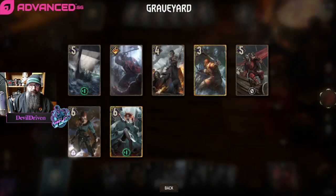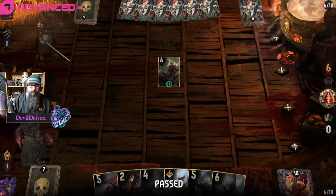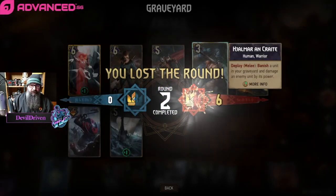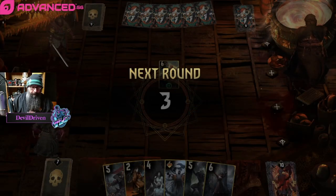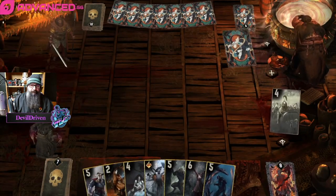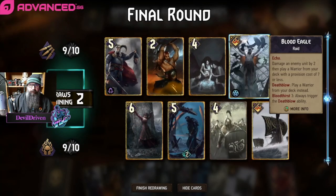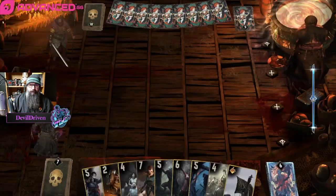He gets rid of the Coral — yeah, I'm glad we didn't play into it. I mean I can res Hjalmar, I can res Coral — I'm okay with all this. So now we put Blood Eagle back in. We don't want to brick it, so this is what we've got.